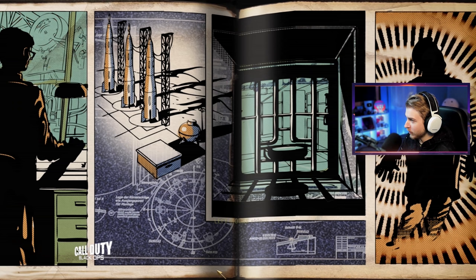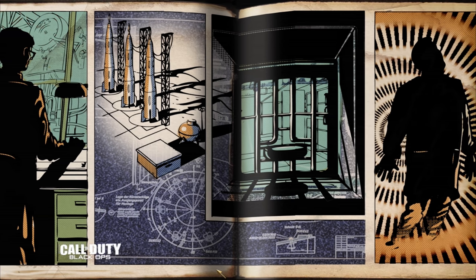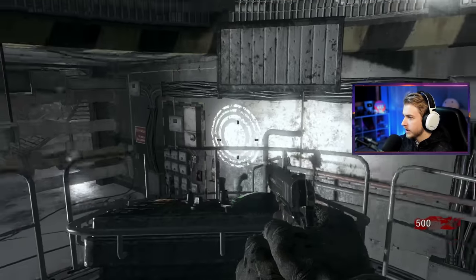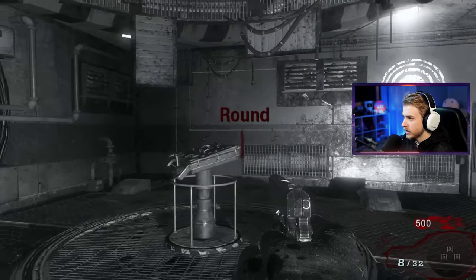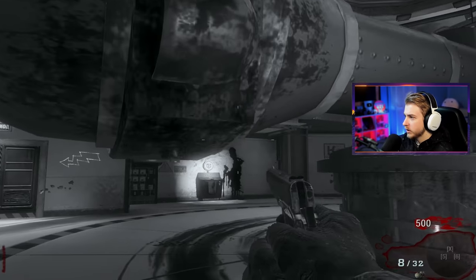It actually looks like it's loading. We have a dude over here with a lamp, some rockets, something that looks like a jail cell maybe, and a zombie doing the Michael Jackson lean. We're starting out on an elevator going straight down. It's a little choppy down here — round one. Is it black and white? I feel like I've seen this map before. Let's take a look around — we have this giant spinning thing.